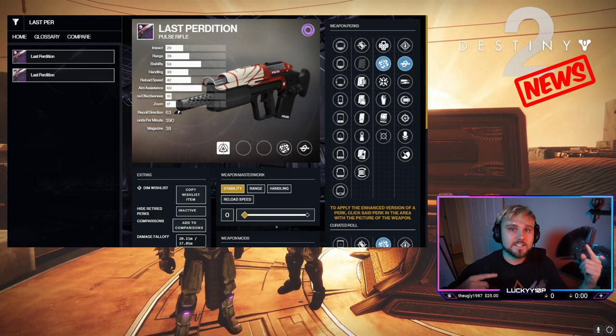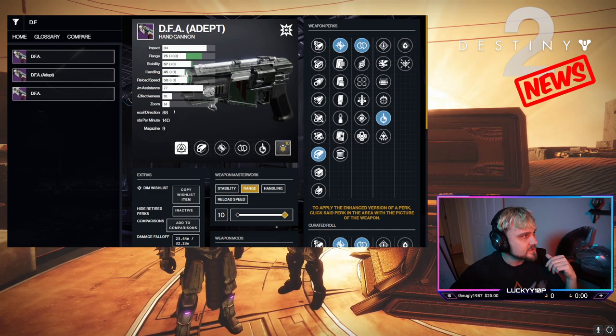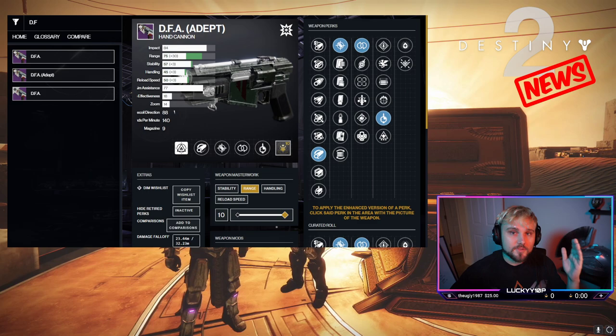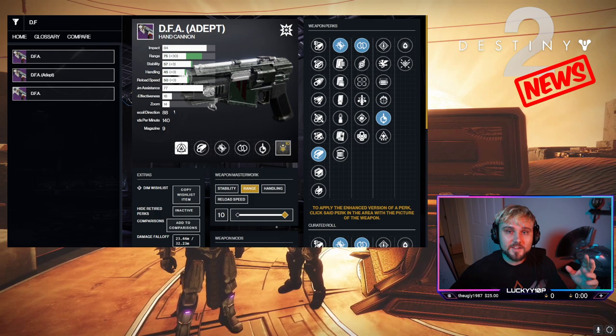That's your rotation of weapons through all the different activities. Next Tuesday all of these will rotate out, so keep that in mind — you won't be able to obtain these god rolls after that. Also as a disclaimer, we don't know for certain it's the DFA — we're assuming based on the rotation of earlier weeks this season. That's a wrap on this week in Destiny god roll edition. Subscribe if you enjoyed, smash the like button, and I'll see you in the next one.